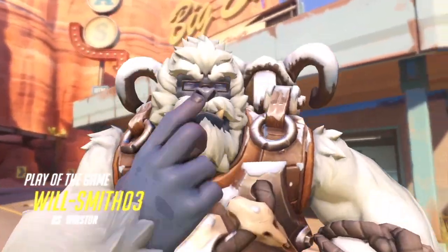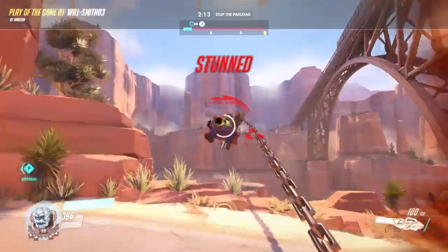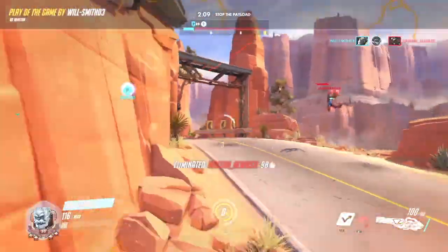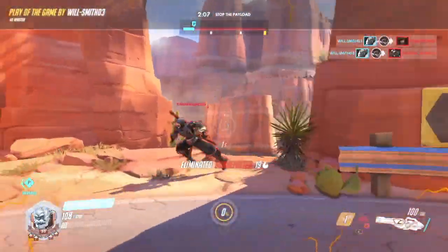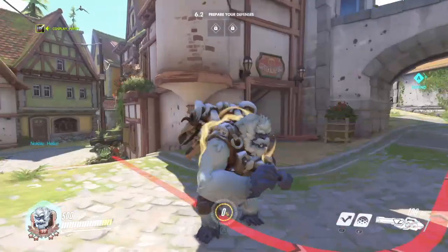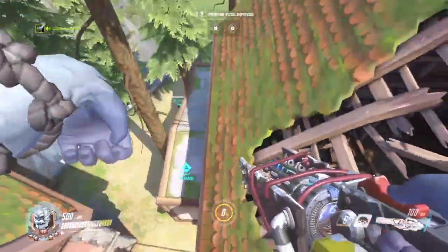Enemies like Genji are very vulnerable to Winston. Genji relies on deflect or dash to get out of a fight, but he can't deflect Winston's attacks, making him useless against Winston. And if he tries to dash out, you just jump on him and keep following him. So yeah.